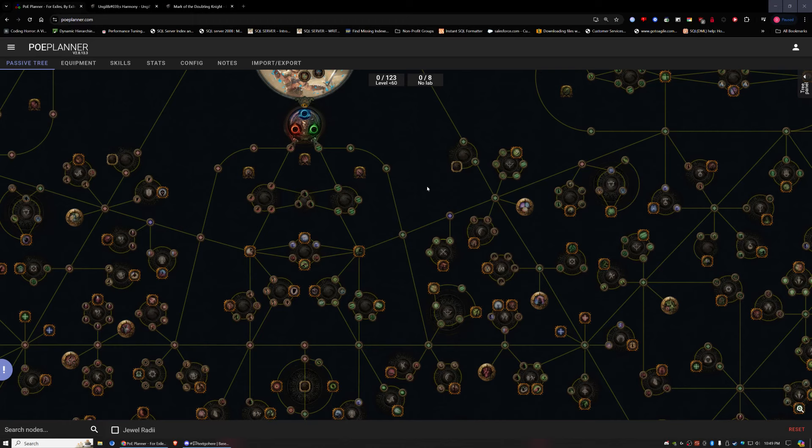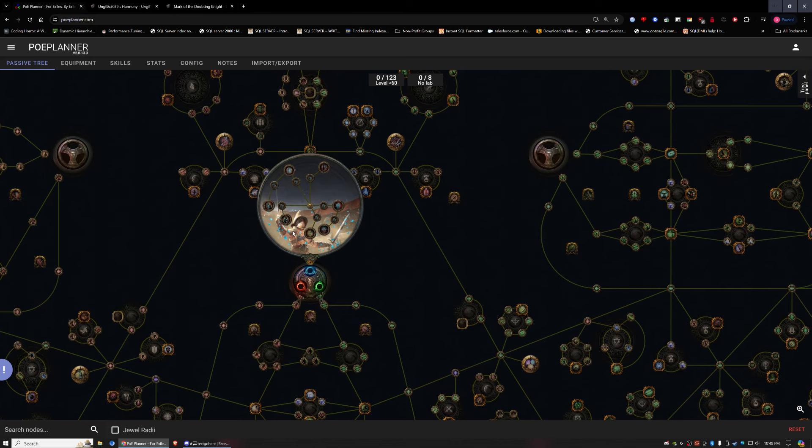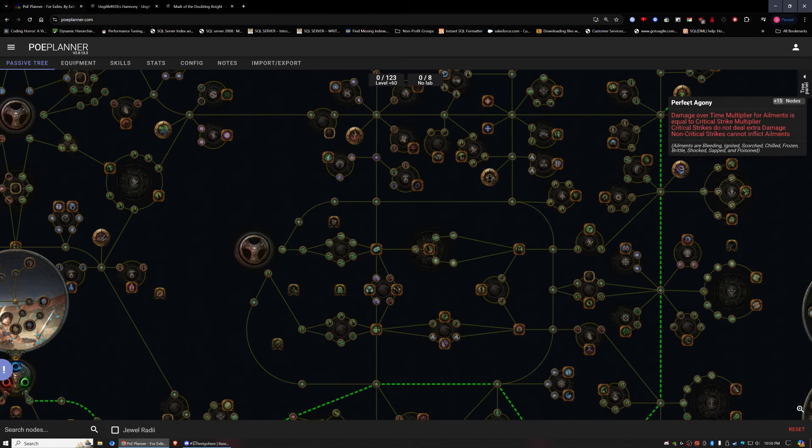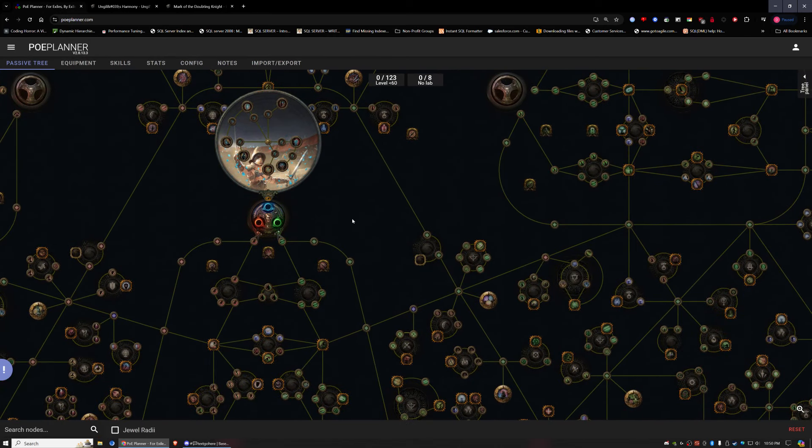It's getting close to league time. All I've really been doing at work lately is playing on POE Planner, trying to figure out how I want to path my character early on. My character is going to be a bleed poison gladiator using Perfect Agony with a dagger, so keep that in mind as I go through this.